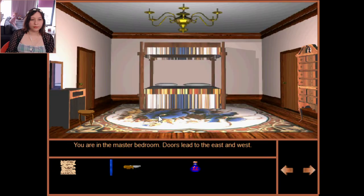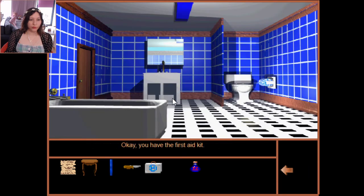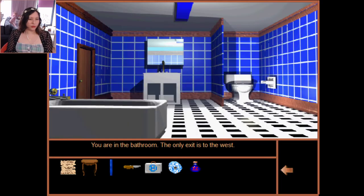Going right to the master bedroom — doors east and west. There's a footstool, I'll take it. Going further right: a first aid kit, toilet paper. Brown water is coming out of the faucet — you decide to turn it off before the fumes overcome you. So we have dirty water here and clear water downstairs.